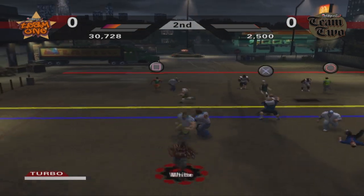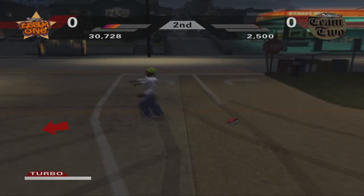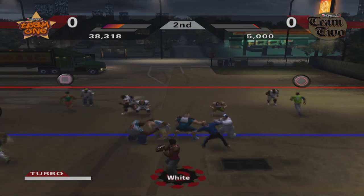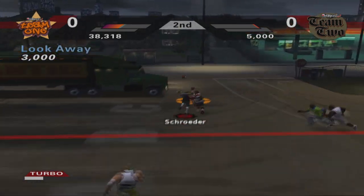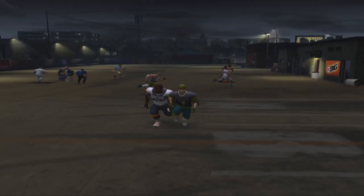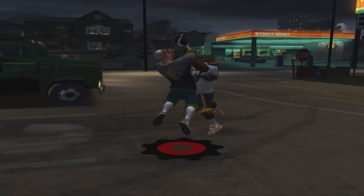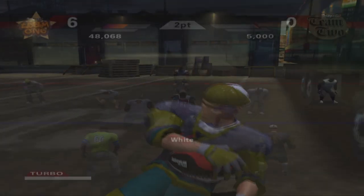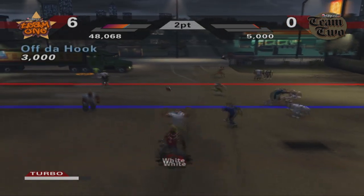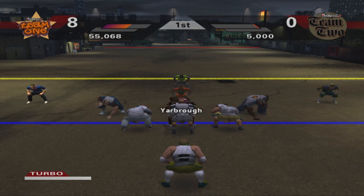If you're new to this game, there is a specialty bar at the end — once you get it full, it's called a game breaker. Game breakers allow you to be kind of invincible. We throw to the end zone — there is Schroeder, and he has it in the back of the end zone, a touchdown out of the backfield. He's really showing off. He will try to go for the two-point conversion — White under center, play-action fake to Schroeder, White throws behind his back and he's got Brooks in the back of the end zone. It's caught — 8-0 for Yarbrough's team.